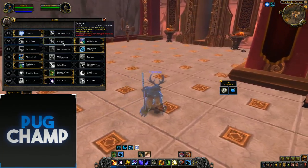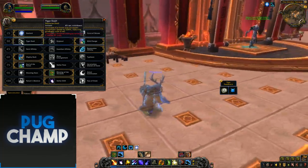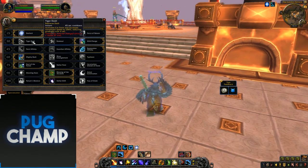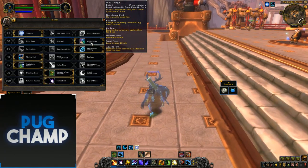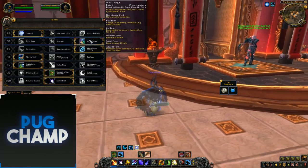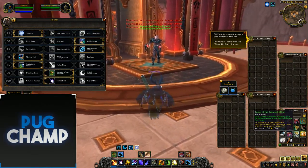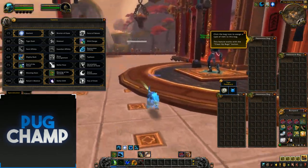Wild Charge and Renewal are basically the same, but there's Tiger Dash which is just another dash ability. If you're a Boomkin you really want the leap back because it's like a disengage and it can get you out of loads of stuff. For most situations though you want to take dash — if you look at the speed, normal dash is like this, but Tiger Dash...